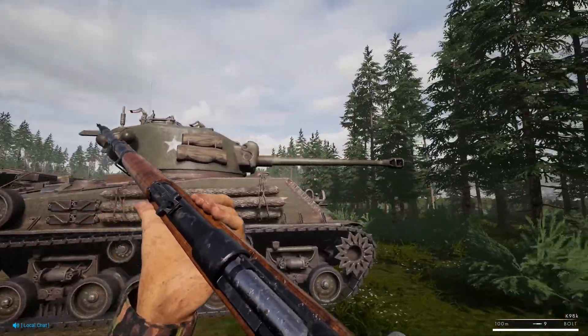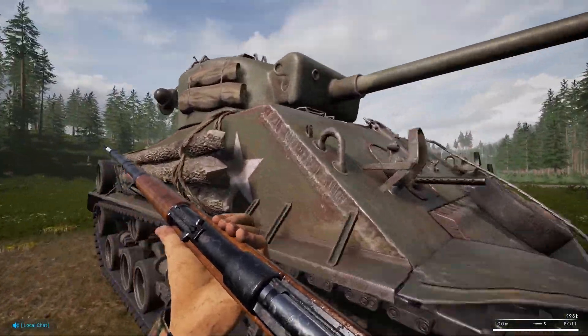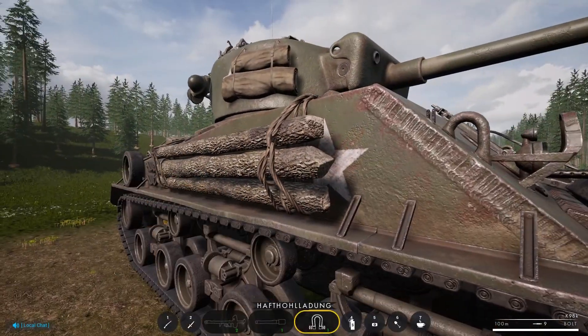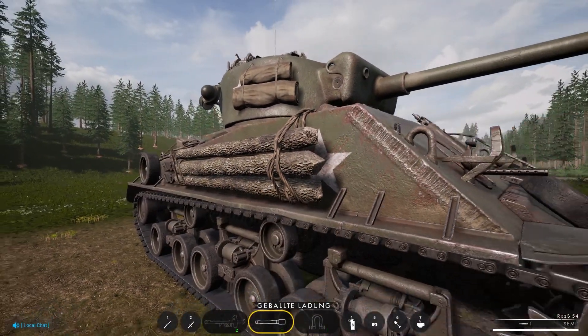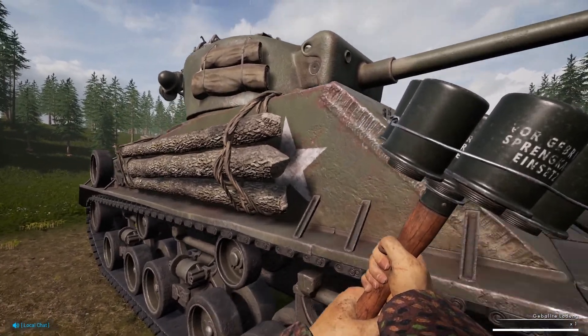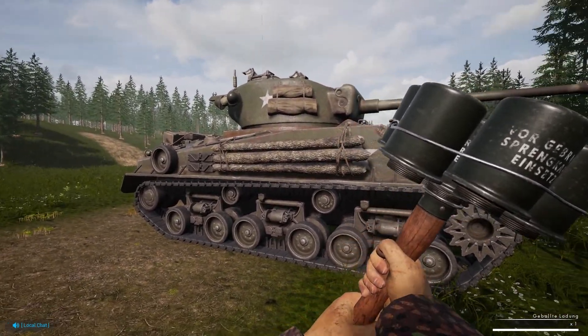Sherman variants, specifically the long gun Sherman variant including the Firefly — the ammunition is behind the right side on the front of the hull. Here you have a piece of wood, which is problematic. The bundle charge, if you throw it close, has a chance of getting in between the wood and the metal, which has a 50% probability of knocking out the wood.